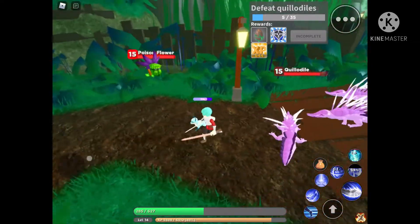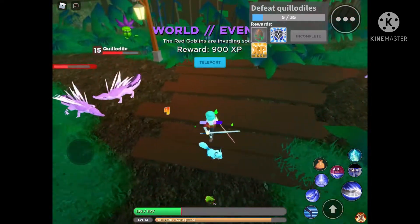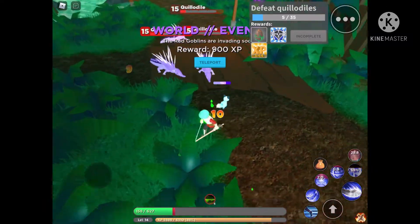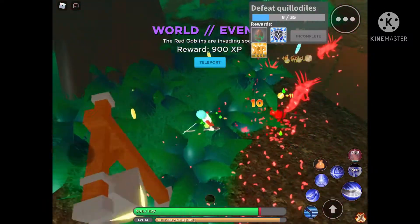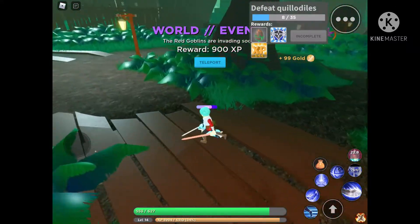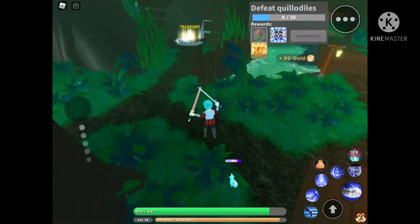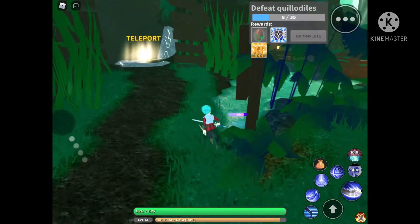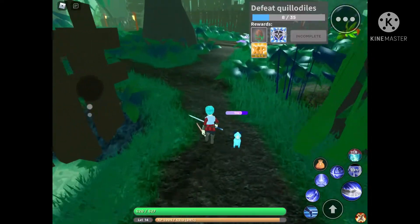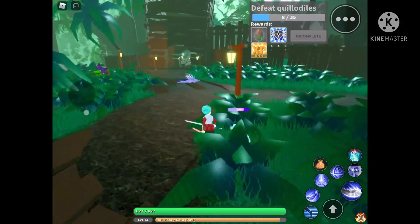More poison flowers - red goblins, interesting. Run! Now I'm on poison. There's a teleport thing there. So this is hidden, I guess. Swamp - interesting. There's something over here.